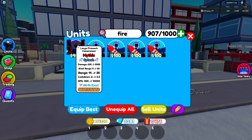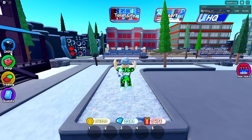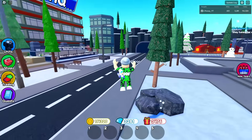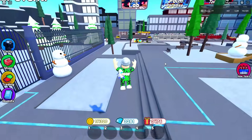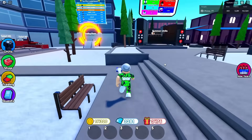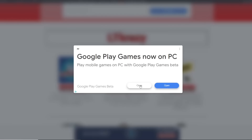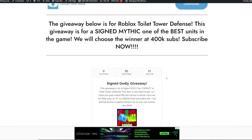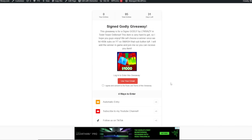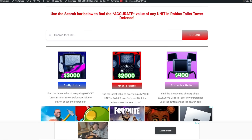Before I talk about number nine, I'm doing something special for my viewers. At 400,000 subscribers I'm giving away a signed godly unit. To enter: like this video, subscribe, and leave a comment with your Roblox username and what godly you want. Then head to my website ltcrazy.com — link in the pinned comment — scroll down and click the giveaways button to find the signed godly giveaway. Do all four entry methods for the best shot. Also on my website, check the Toilet Tower Defense page for accurate unit values — I just added all the new New Year's units last night, so use it to avoid getting scammed.